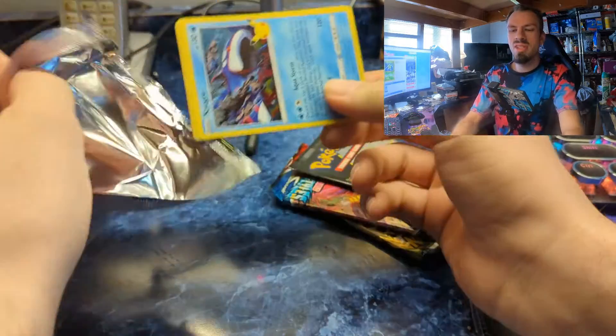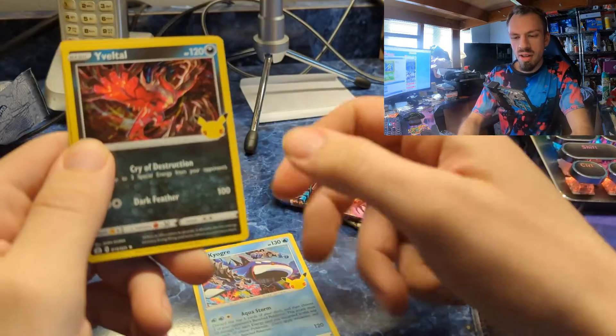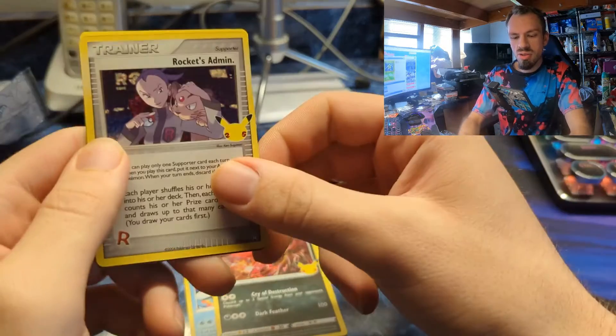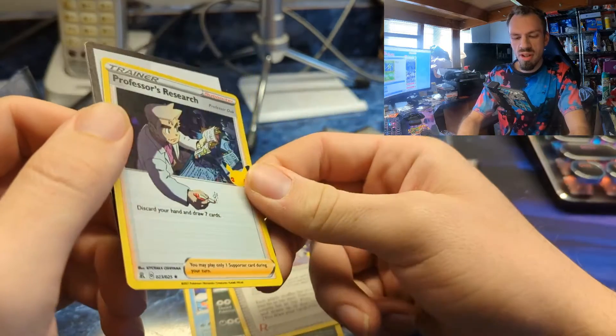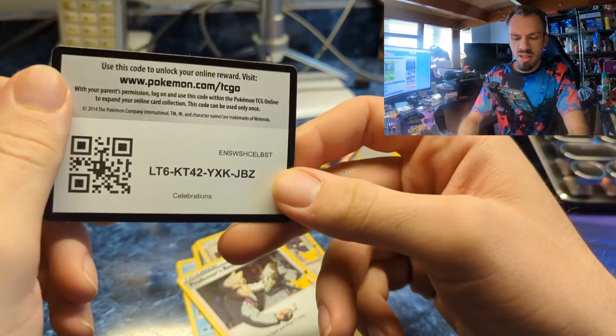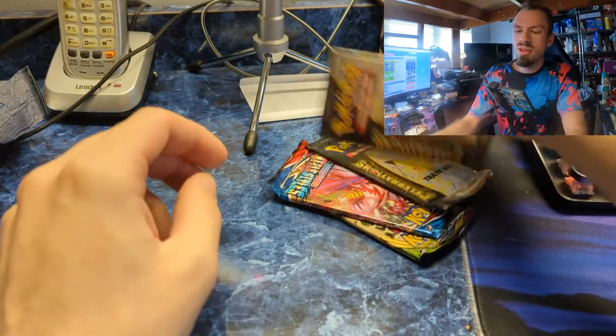Onto the next one — doubled up on the Kyogre. We got a Jubilife trainer and just a professor's research holo. Here's the code card for you guys, so nothing on the second one. Two more packs to go.